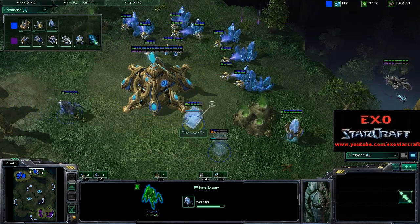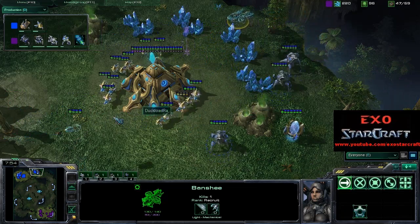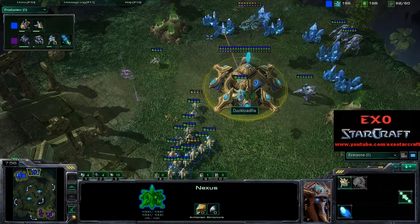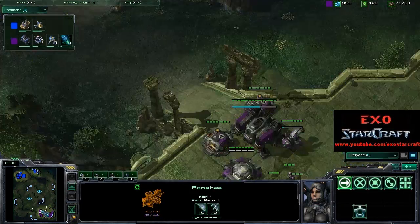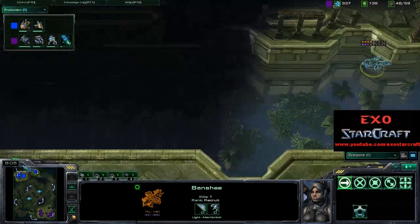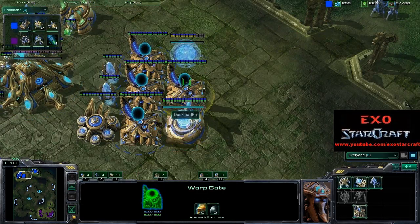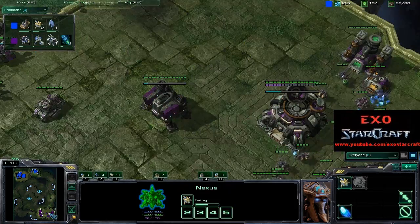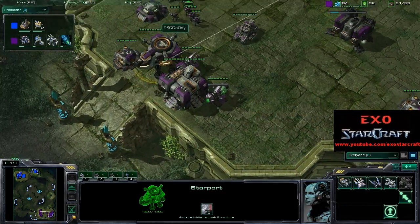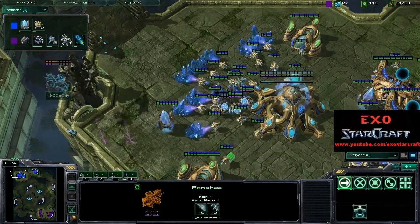He does have Cloak though, but there is an Observer there already. Very good timing from Wydra — he knows these timings inside out, already having this Observer up. Goody is probably getting a little bit frustrated right now because when you go for fast Banshees with Cloak it is quite a big investment, and if it doesn't work out it's not really that effective.